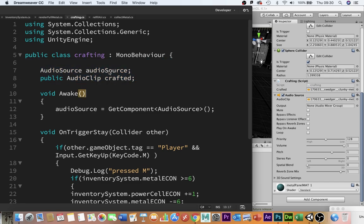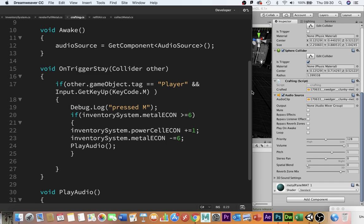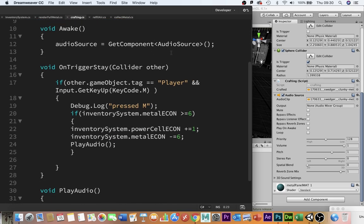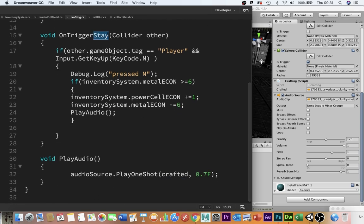The crafting script has only two variables: an audio source to play sound and an audio clip for the particular sound — in this case the crafted sound clip I can drag in. In void Awake it goes and finds the audio source component on the same object as the script. The heavy lifting is done by void on trigger stay collider. The reason I'm using on trigger stay instead of on trigger enter is because I want it to take effect whilst the player is inside the collider, not just when they enter it. As long as they are inside the collider, it will do whatever it's told.